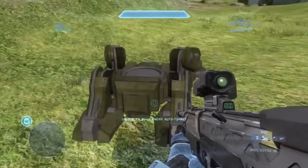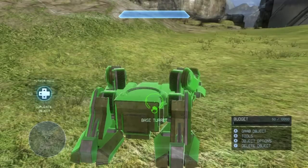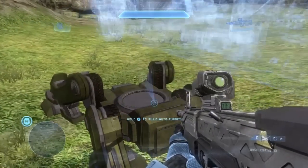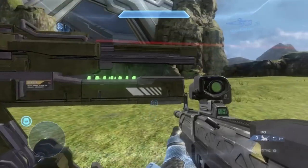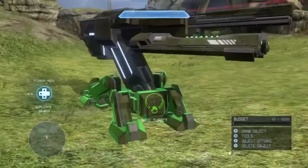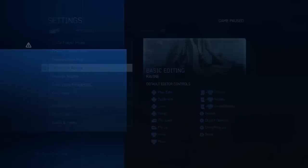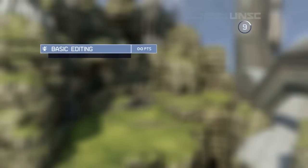The Auto Turret actually allows you — if you go up to it as the correct team — to hold X and build it, and it'll attack people on the opposing team. These are actual functional items that you can use in your game, either for decoration or, like the turret, for actually killing people. So those objects are brand new to the Halo 4 palette and have very cool functionality.